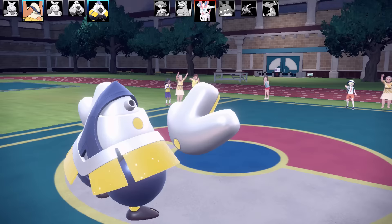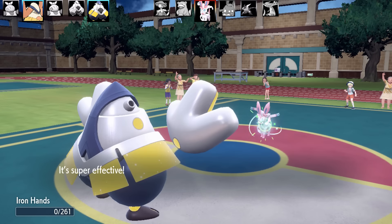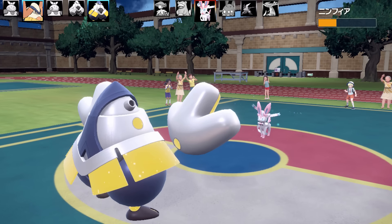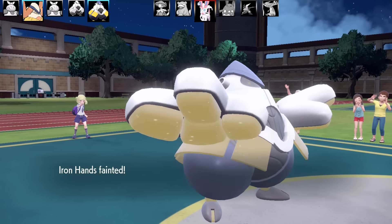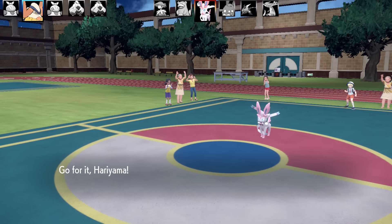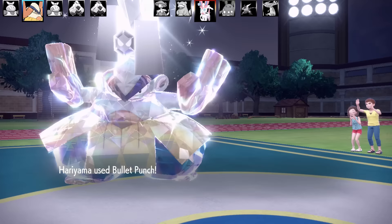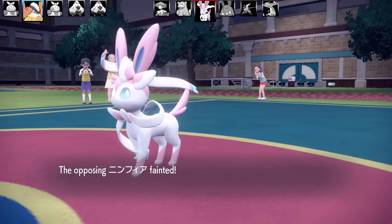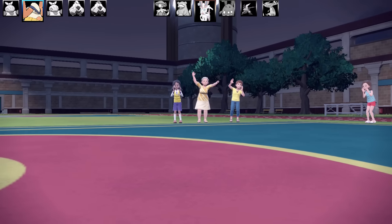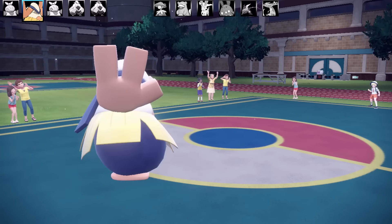All that's left is the Sylveon from earlier — it already Terastallized, so no need to worry about that. Sylveon outspeed me and finishes with Draining Kiss. Wait — did Azumarill not outspeed my Iron Hands? It might have been a Trick Room set with that Slowbro. I go back to Hariyama and finish off Sylveon with Bullet Punch — that's the end of the first game. My opponent had some very good counters. I'll never know what that Breloom was running.